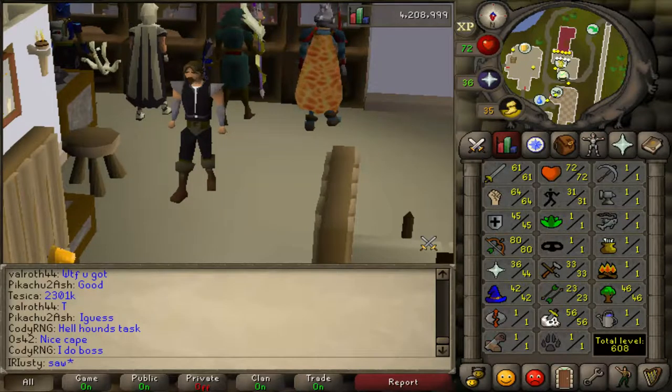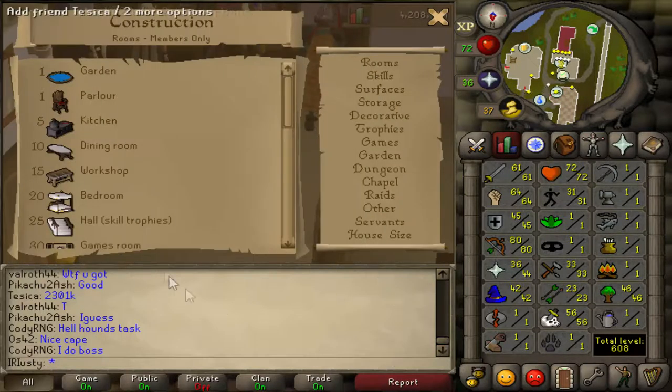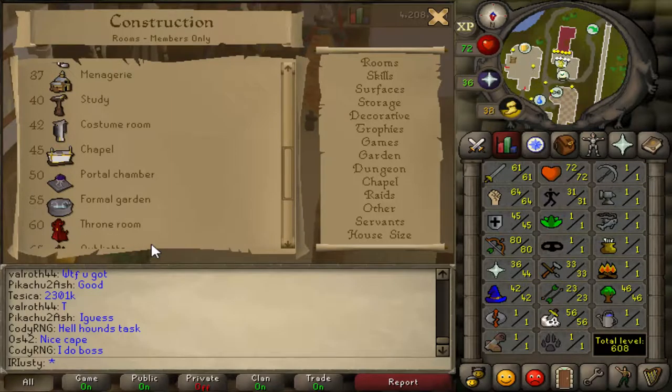Hey everybody, welcome to the first episode of the Road to Almost Max series. Today we're doing something very special - we're doing construction. The end goal for today is to achieve level 50 construction so I can build a portal chamber and do quick teleports to Canifis.